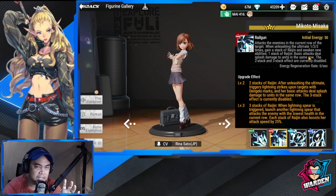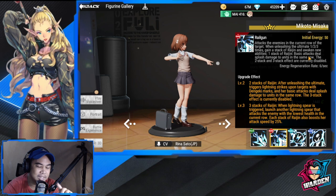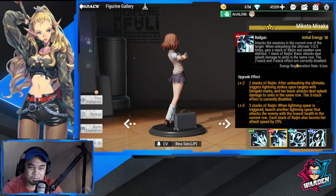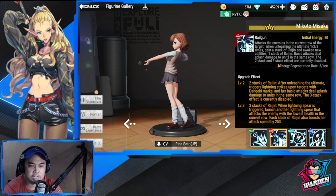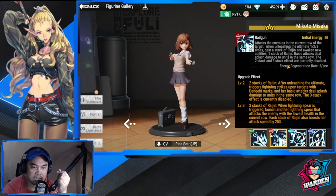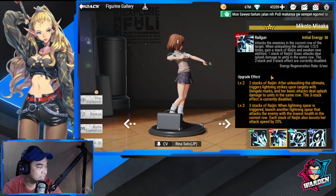She will definitely play a big role — whether Zarola will be stepping down or not remains to be seen. Take note: with one stack of Raijin, basic attack deals splash damage to two units in the same row. The two and three stack effects are currently disabled. Energy regen is at six per second.